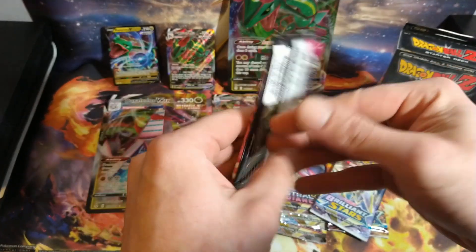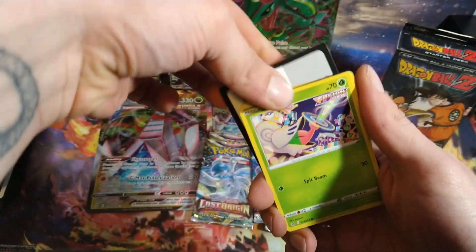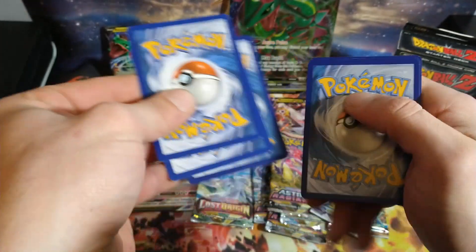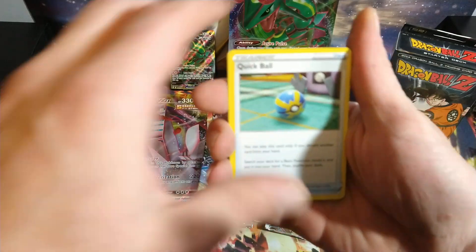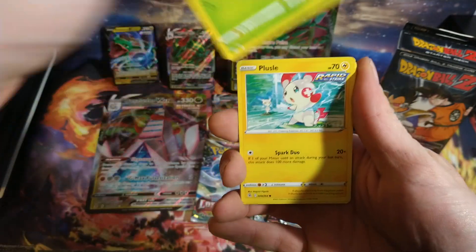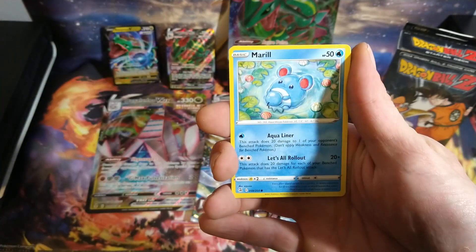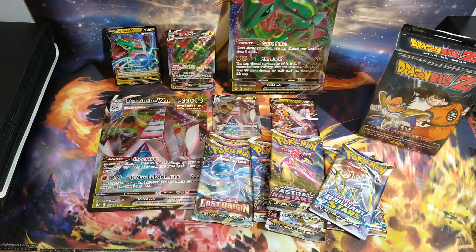Getting back into the second pack of Fusion Strike. There's a code card. And then after we're done opening up these packs, I have something for the Dragon Ball Z fans — we'll be opening up that 2014 Panini Starter deck. I actually haven't seen the cards that come in this deck, so everything that's going to be new to me might be new to you as well. So no hits on the Fusion Strike there.